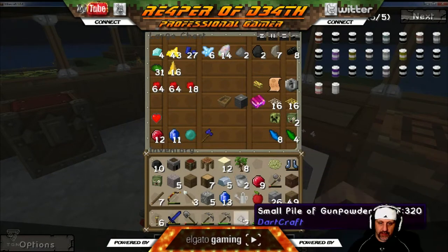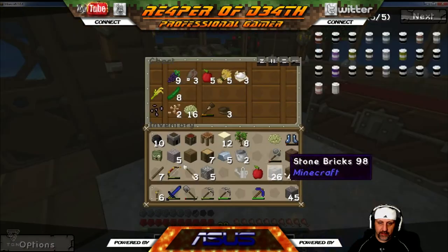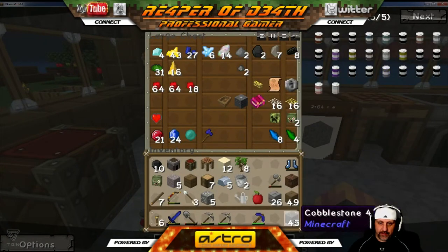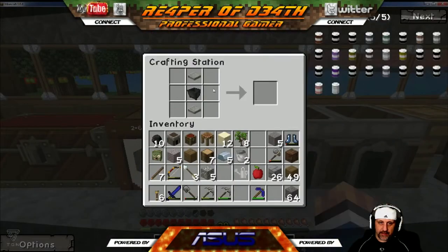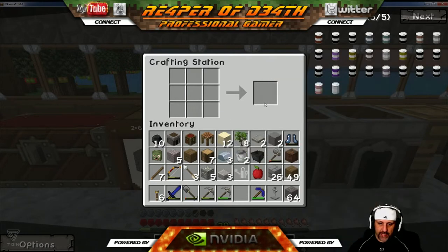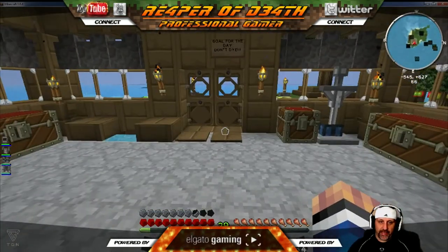Let's see — the gunpowder goes here, and these in here, and these in here. That's cobblestone — oh, I used up all that stone, never mind. I got some here, perfect. Now let's make these, and one of these gives me that and gives me a stand, and I can throw this pair of boots on there for now.